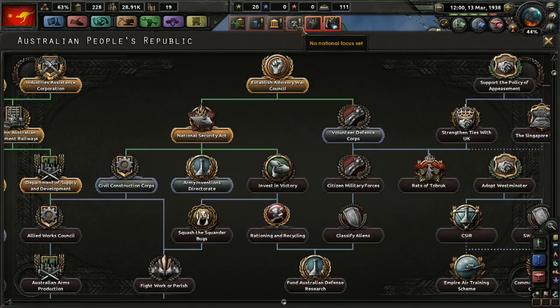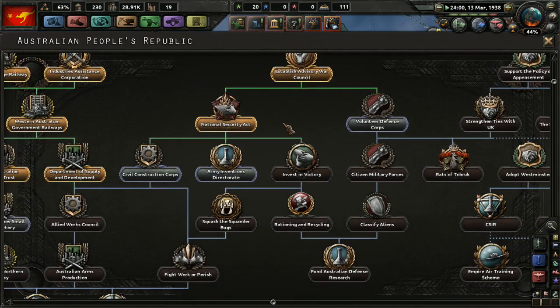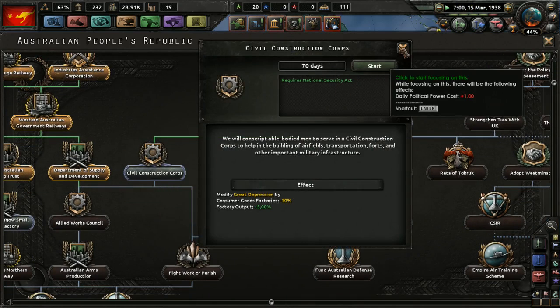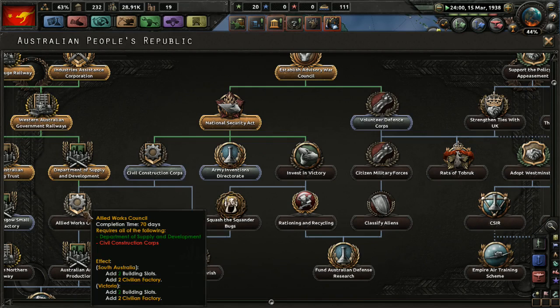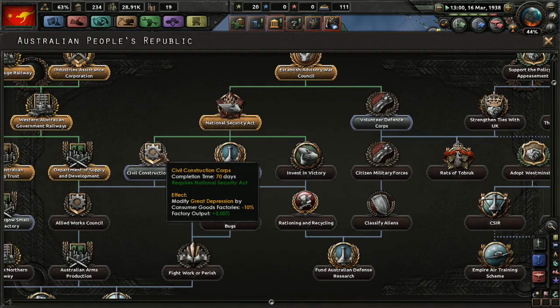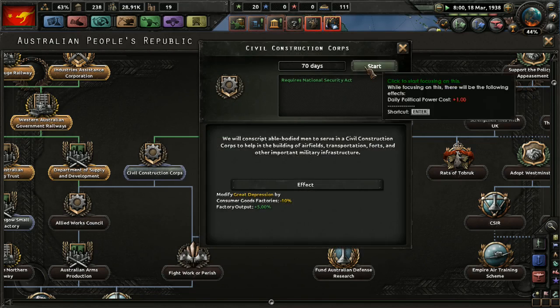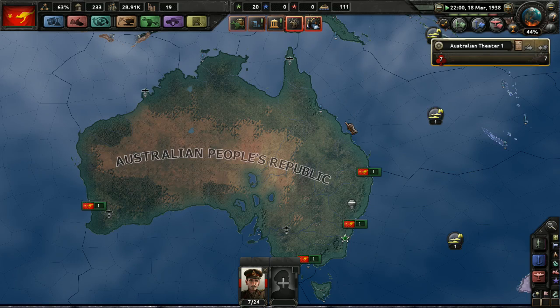So let's get right into setting the national focus. I think we should go with the Civilian Construction Corps. As I said before, this allows us to get the Allied Work Council, which gives us four factories, four civilian factories, four infrastructure. This research slot would also be good, but that's only 210 days away — about nine months.